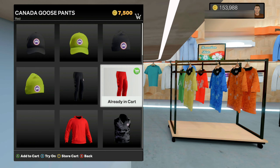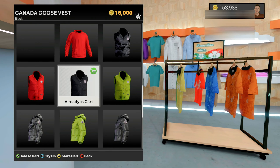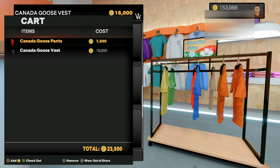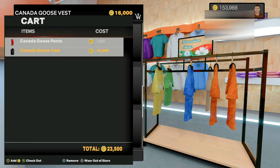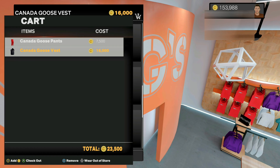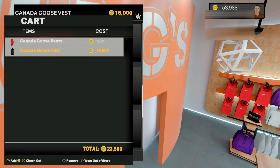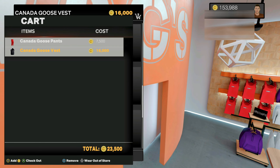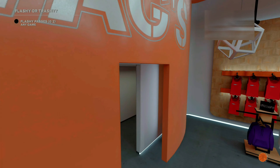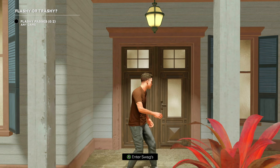Pick your items — I'm going to pick this item and then this item as well. Once you have the items in your cart, bring up your store cart and then press in on your right stick to select all of your items to wear out of the store. Make sure you remember exactly which items and the order that you picked. After that, simply remove the items from your cart and then back completely out of the store.